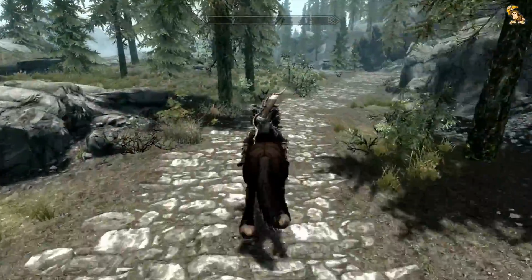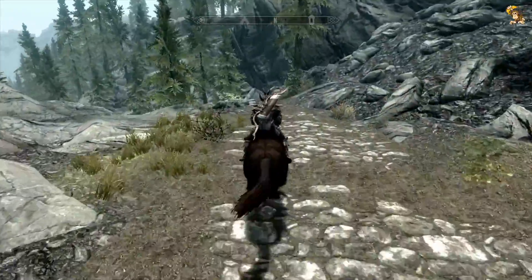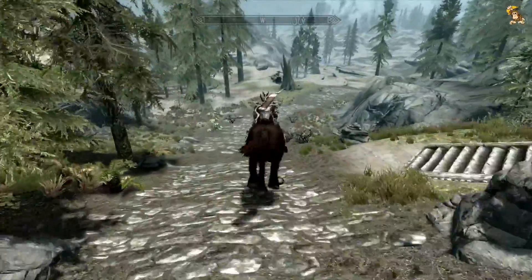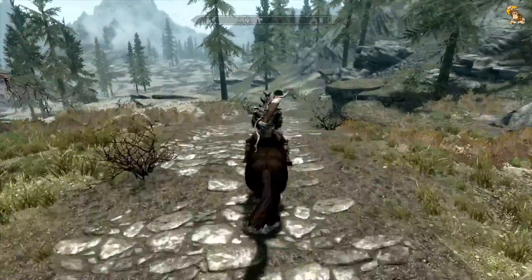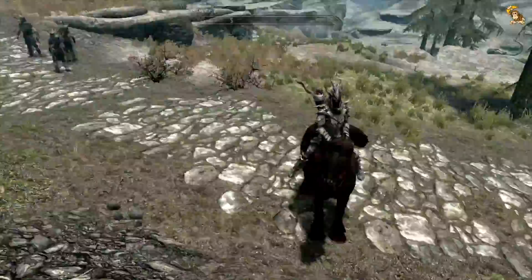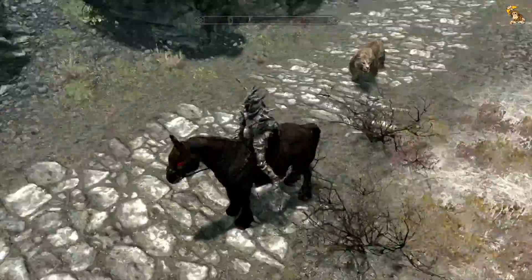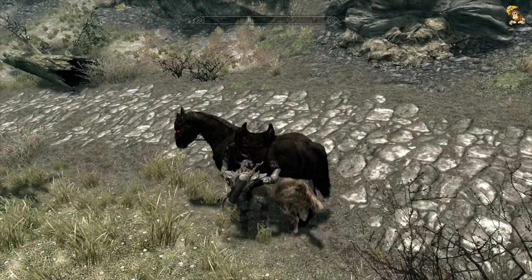Completely lost my train of thought - we're just going to carry on down this road. I'm not going to stop for anything now. If we see any more animals we're just going to ride past them because we've pretty much mapped out this area anyway. Oh hello - what are these? Oh they're Stormcloaks. Oh no, it's a saber-toothed cat. Okay fine, you're going to make me get off my horse.